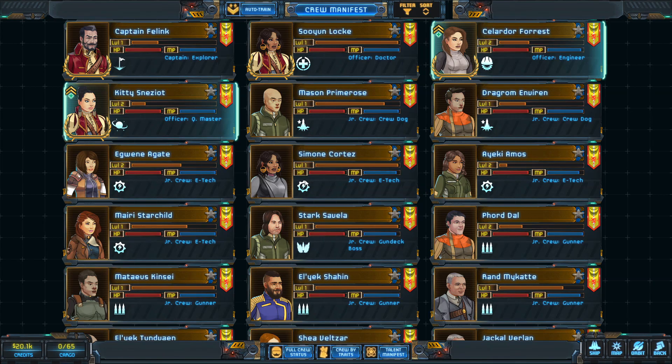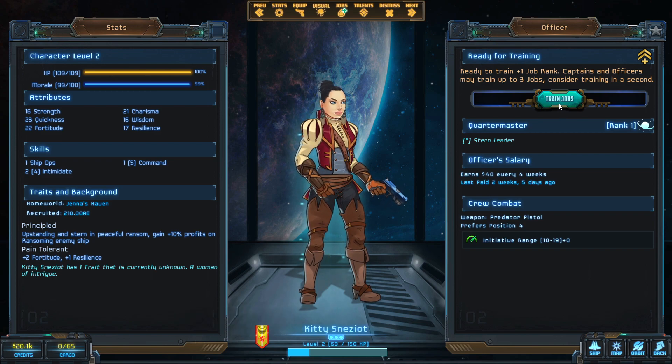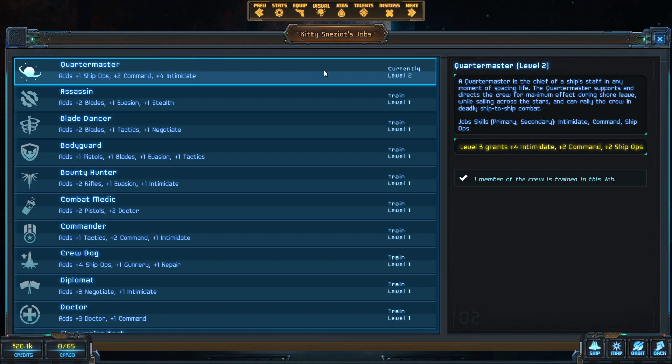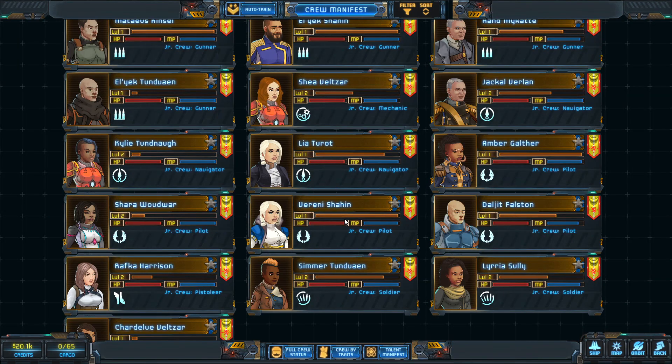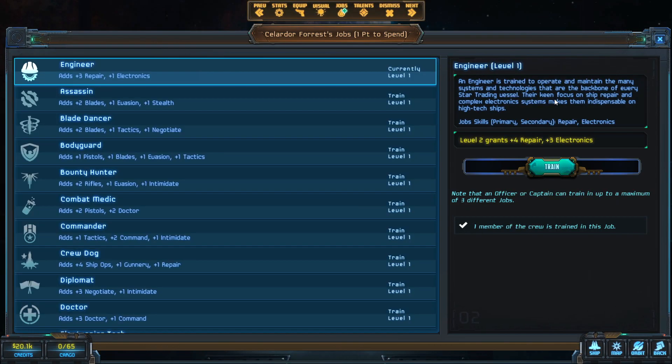We've got level ups to handle. First up is Kitty Sneziot — I thought it was Kitty Sneezalot, which is kind of a cute name. She's our quartermaster, so I'll give her another quartermaster level. I prefer to hyper-specialize people rather than multi-class them. One UI tip: make the green level-up indicator flash so it catches the eye faster — the game has so many moving parts it can be easy to miss. We also level up our engineer.